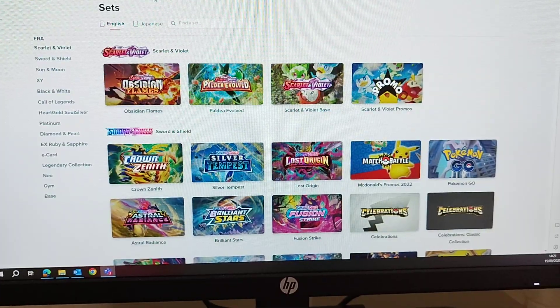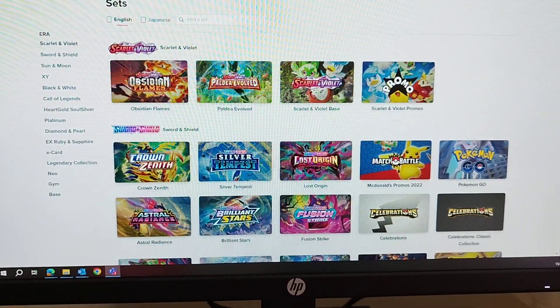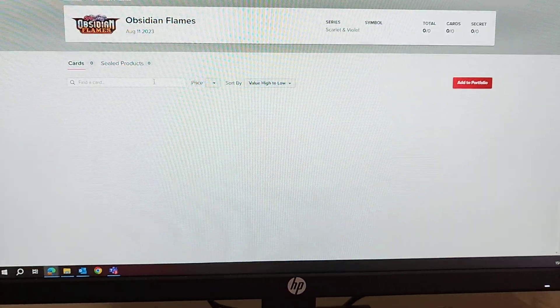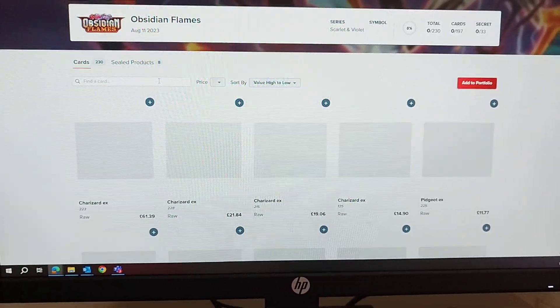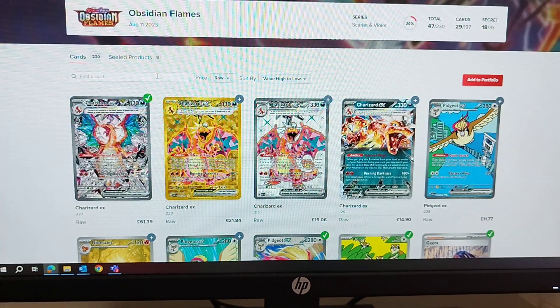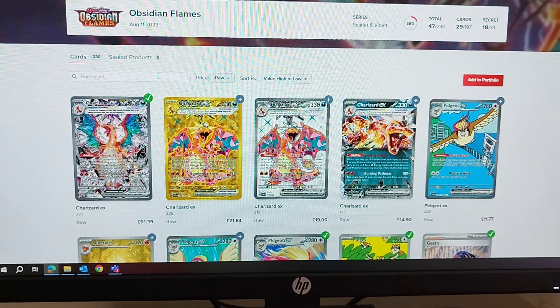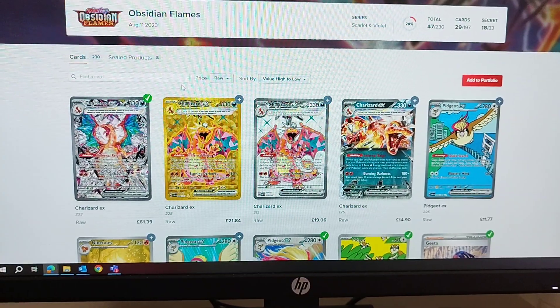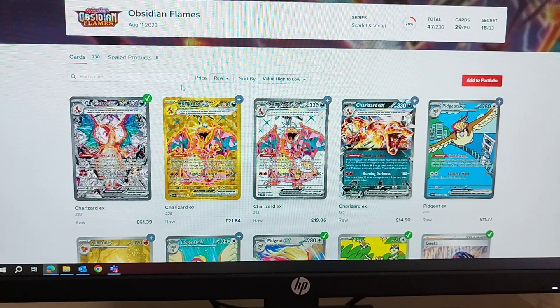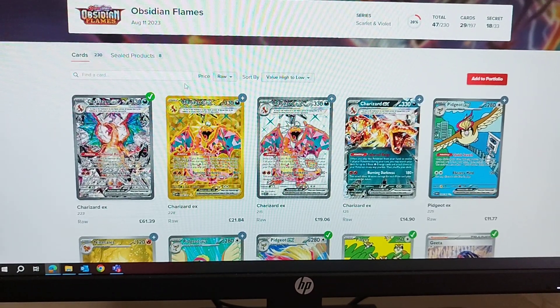Okay guys, here we go. We are looking at PokeData.com. This is the best tool — I don't care what anyone says — this is the best tool for looking at Pokémon singles prices and cards in general, because it covers every single set ever made. So we're going to have a look first of all at the big hitters in the set. This video is obviously coming out on Monday.